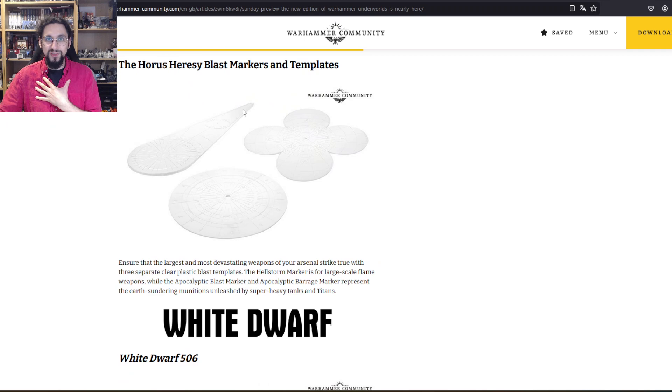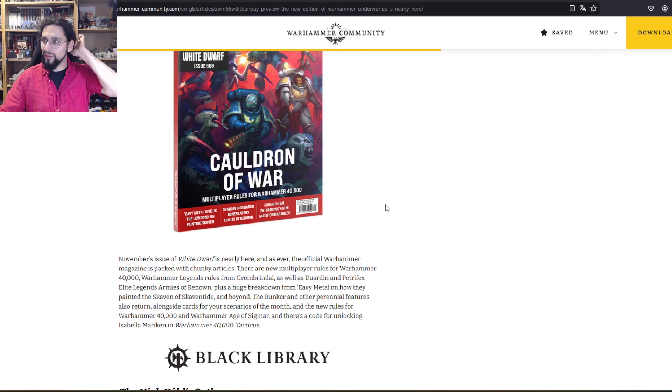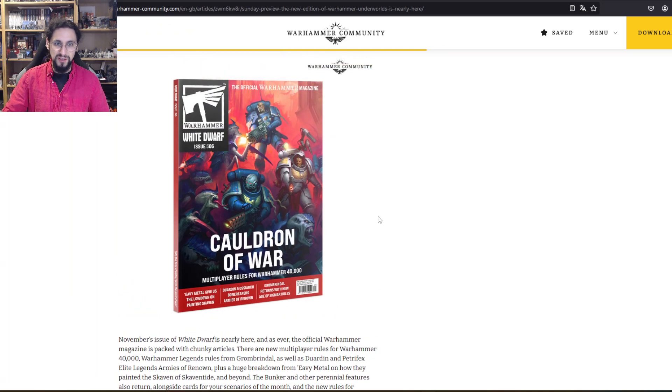Horus Heresy blast markers and templates — okay, fine, there are markers, I don't have anything to say about them. White Dwarf 506 — I haven't bought any White Dwarfs in the last couple of months. I bought a couple since the Hobby Bunker was revealed but I haven't really read them — it feels like a waste of money at nine euros. There are things in there that are amazing, but you have to decide if you're really reading it. If you are, it is amazing — go for it.